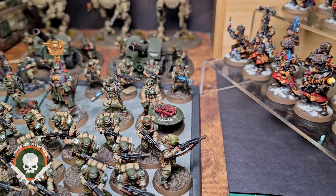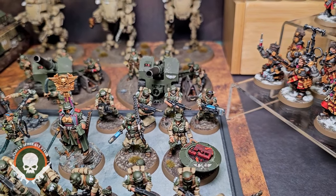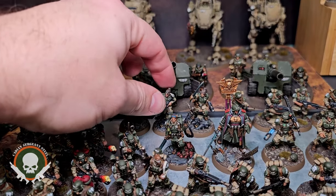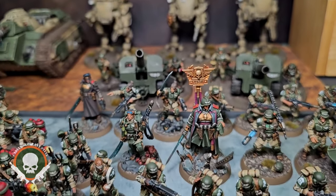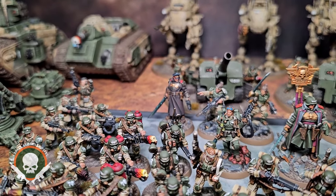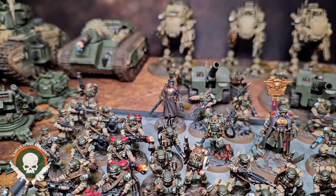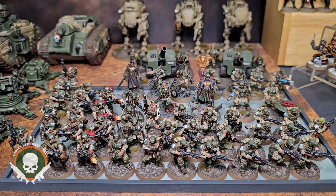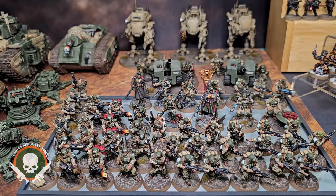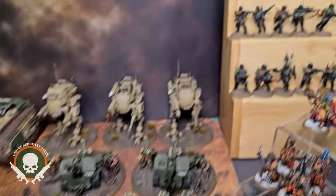I painted my own custom Master of Ordnance model — that's out of the Genestealer Cult kit — and then a few other random Cadians: plasma, grenade launcher, a couple of lasguns. I did two versions of Minka Lesk — the Whiteshield version and the captain/lieutenant version. And of course a commissar, although I don't really use them — not because I think they're bad, but after reading the Fall of Cadia I wasn't too thrilled with how commissars treated Cadians. Cadia Stands.